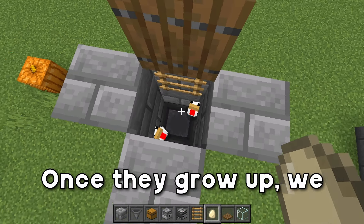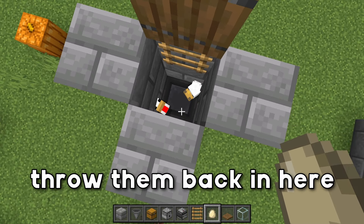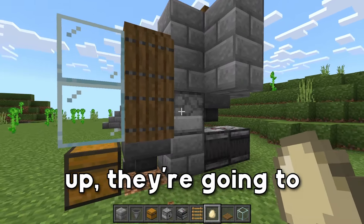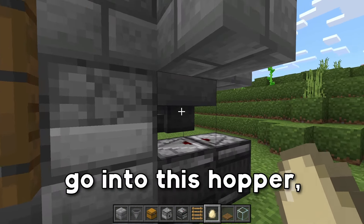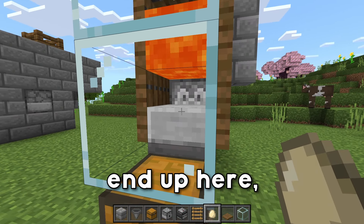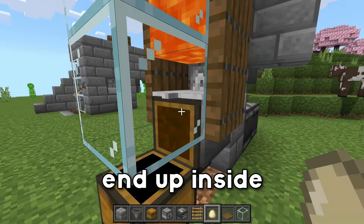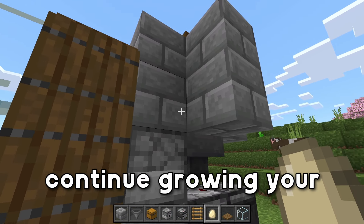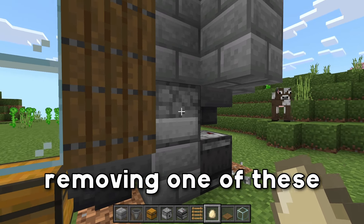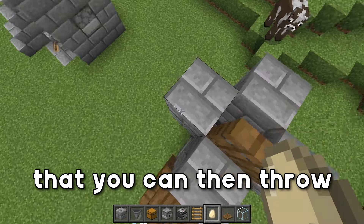Once they grow up, we can breed them with seeds, and then we are going to collect all of their eggs to throw them back in here, or we can just continue breeding our chickens with seeds. Once those guys grow up, they're going to start laying eggs. The eggs are going to go into this hopper, which are going to get shot out of the dispenser, and then all of the baby chickens are going to end up here, grow up into adults, and all of the cooked chicken and feathers are going to end up inside of this chest. If you want to continue growing your chicken empire, the easiest way is just by removing one of these observers and using this dispenser as a chest for the eggs that you can then throw back in here.